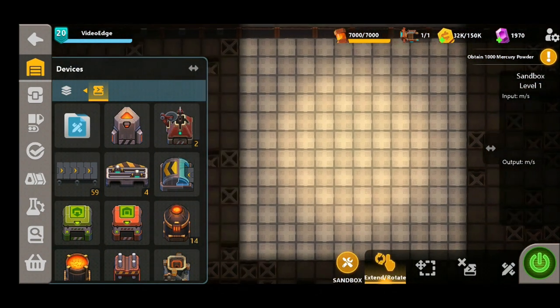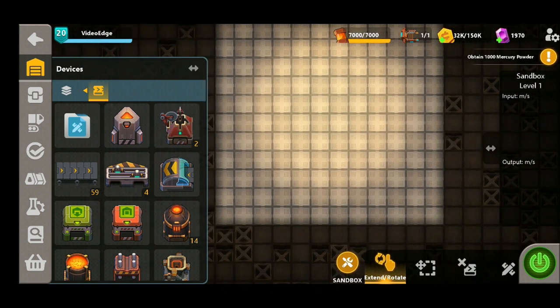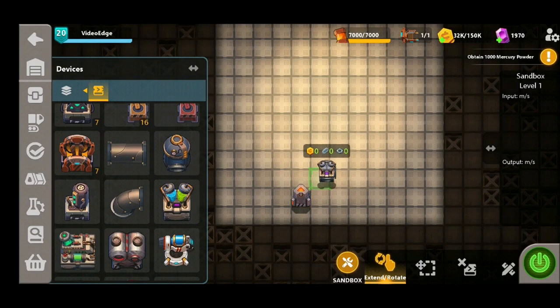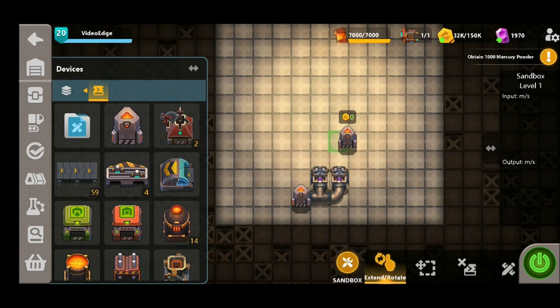In order to produce the algae you're going to need to get an efficient water production in place, which means we're going to need both hydrogen and oxygen. So we've placed our first synthesizer down here — this is going to be our hydrogen production — and then we're going to place two chemical mixers back to back and connect this synthesizer up to both of them. We're then going to place another synthesizer just to the right of these chemical mixers and this is going to be our oxygen production.